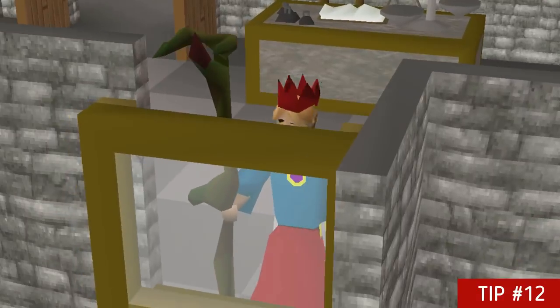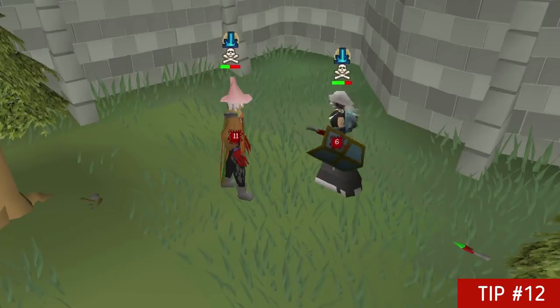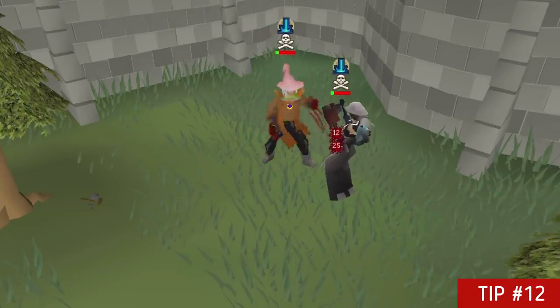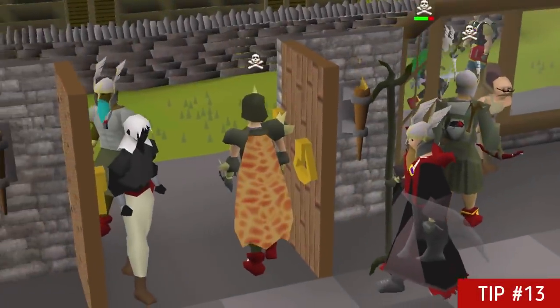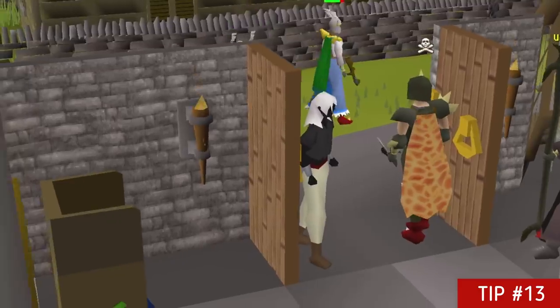After a few fights you'll sometimes hear someone getting damaged while you're at the bank. This means someone else is dealing damage to a player that you've done more damage to, and that means you'll get the loot if they die. So if you hear that, look into your chat box in case the player does die and you can find the drop.